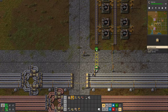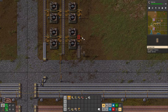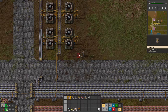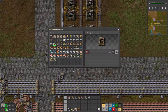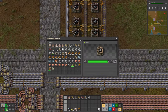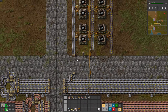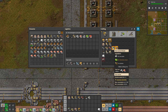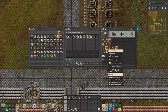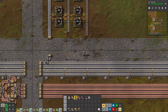Now we need to take iron out of the bus, so we just place a splitter — same thing on the other side. You can already see a problem: the inserters are too slow and cannot keep up with the assemblers. To solve that, we need to use fast inserters. Their rotation speed is 864 degrees per second — more than twice the speed of normal inserters. While producing them, let's connect the other belt. I don't want to take plates from the same belt on the bus, so I'll take from the second one to not completely drain the first.